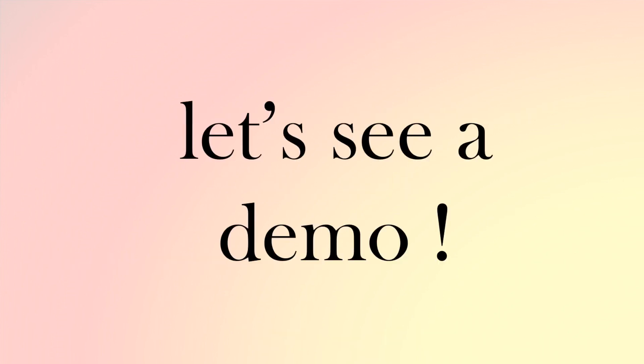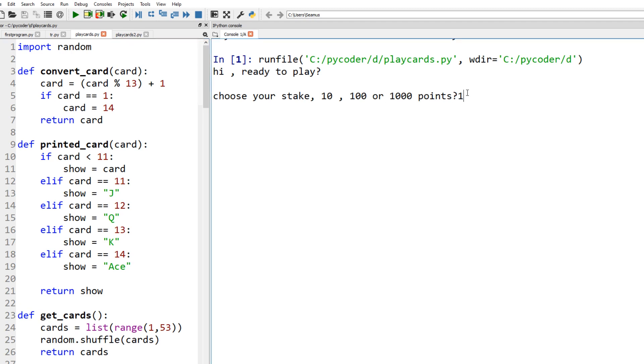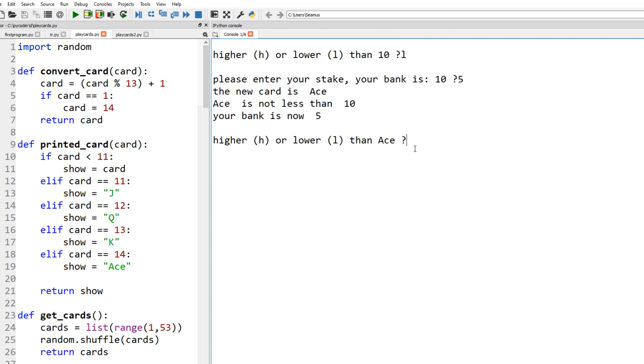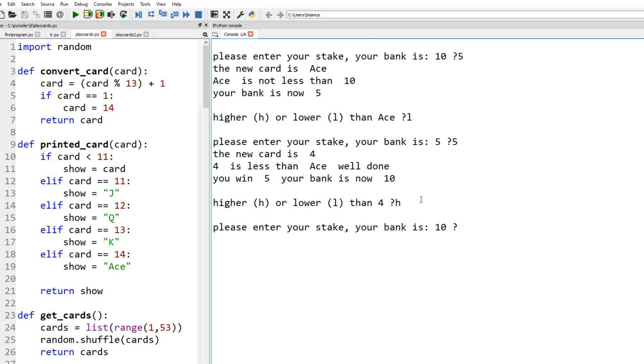So let's see a demonstration. We start off with a bank of 10. Our first card is a 10 — we're going to keep it. Higher or lower than the 10? Lower. Enter the stake — we're going to bet five. New card is ace, so we've lost five. The bank is now five. Lower than an ace — let's bet everything. Yes, it's lower, so we've won. Our bank of five has now gone up to 10.